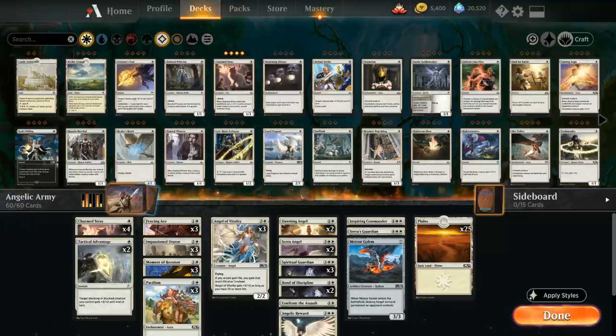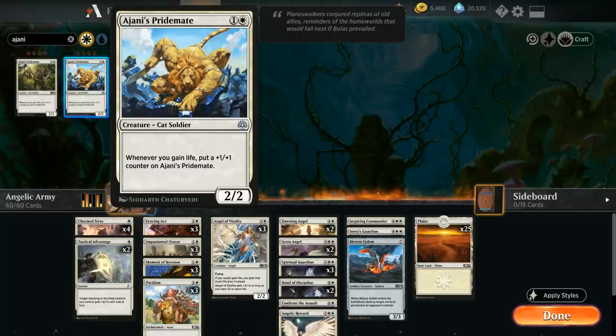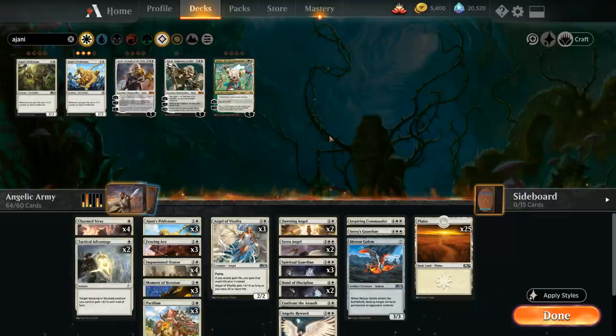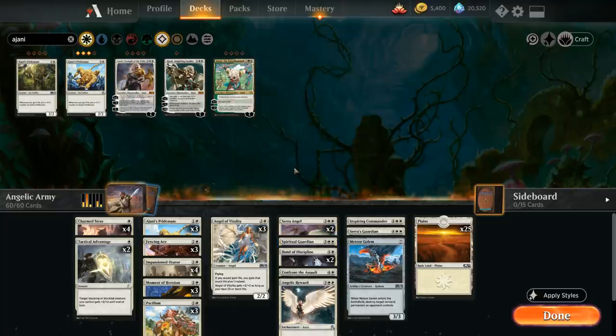Once you play your first game and get your first mastery orb, you'll get three copies of Ajani's Pridemate — definitely one of the centerpieces of the deck. It's a two-mana 2/2 that says whenever you gain life, put a +1/+1 counter on it, and our deck is capable of making it into a huge threat. We also get a fourth copy of Impassioned Orator. The game automatically suggests cutting two copies of Dawning Angel and two copies of Spiritual Guardian, lowering the curve — which I agree with.